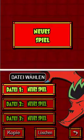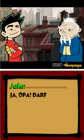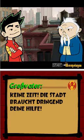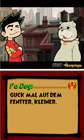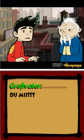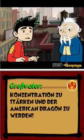Wir nehmen natürlich Einzelspieler und fangen direkt neu an. Jake! Ja, Opa. Darf man noch nicht mal in Ruhe aufs Klo gehen? Keine Zeit - die Stadt braucht dringend deine Hilfe. Guck mal aus dem Fenster, Kleiner. Trolle? Du musst los. Denk an dein Rachentraining, Jake. Sammle Punkte, um deine Konzentration zu stärken und den American Dragon zu werden.